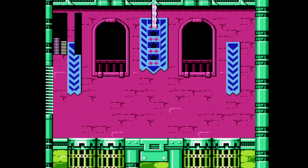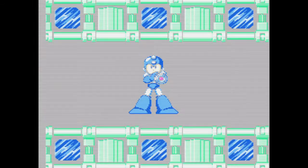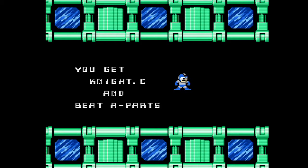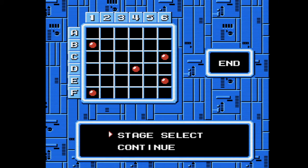Most of the weapons in Mega Man 6 are just horizontally shooting things. Knight Man drops the Night Chain - or something like that - which goes forward but also spins around.